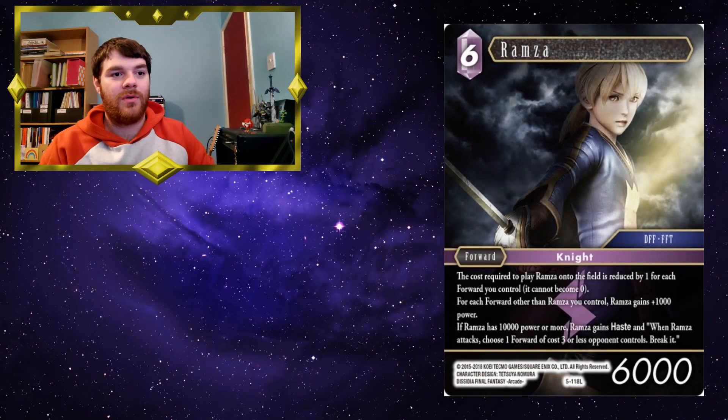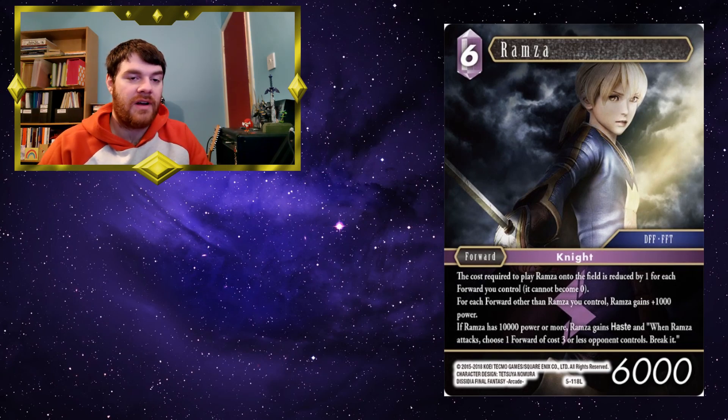Ramza — the cost required to play Ramza on the field is reduced by one for each forward you control; it cannot become zero. For each forward other than Ramza you control, Ramza gains plus 1,000 power. If Ramza has 10,000 power or more, Ramza gains haste and when Ramza attacks, choose one forward of cost 3 or less your opponent controls and break it. He's a 6CP forward with only 6,000 base power, so he's not the best, but he's one of my favourite cards and I think he can be quite fun with lots of cool ways to work around his limitations.